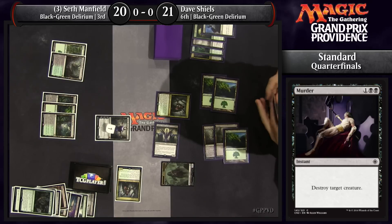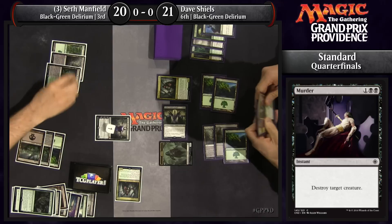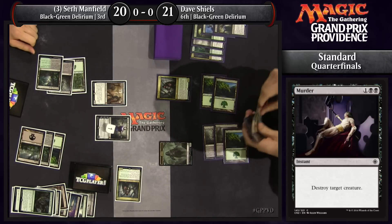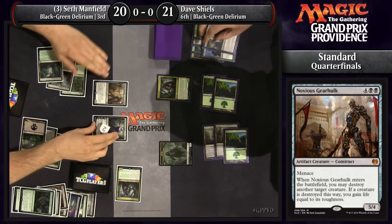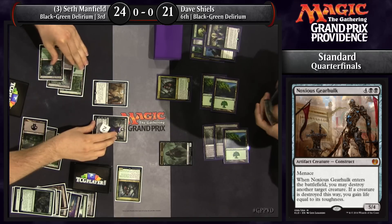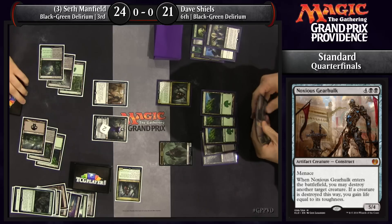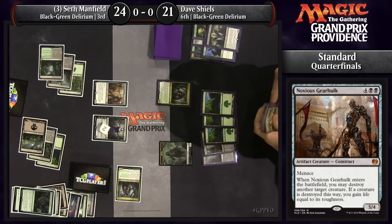The major problem is that Dave knows what he's up against — we're about to get Noxious. These Gearhulks have been absurd every time we've seen them cast. Watch this. Bam — eats up Kalitas, gains four life. Use Liliana to shrink down one of your creatures and stabilize the board. And it has Menace to boot. The fact that it has Menace often leads to real blowouts when you have access to instant-speed removal, forcing your opponent to block with something that doesn't match up well.